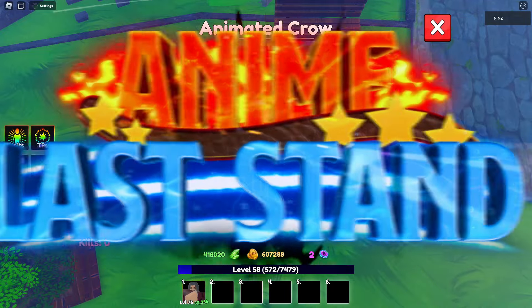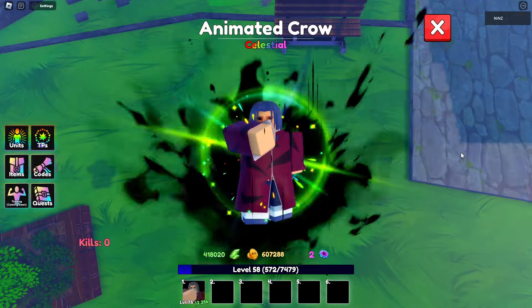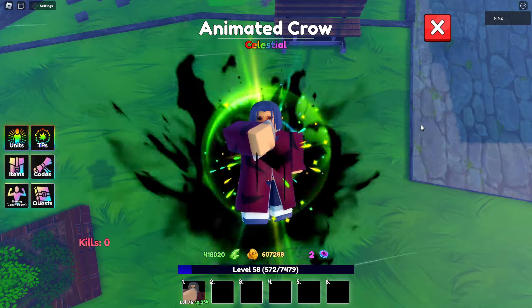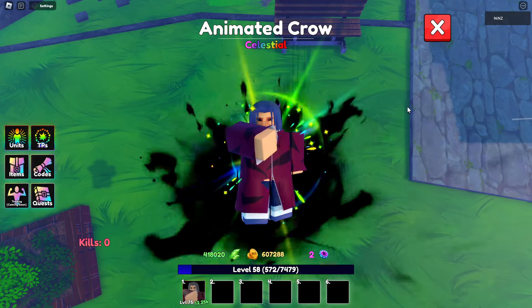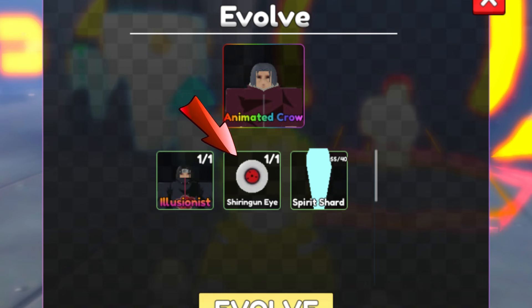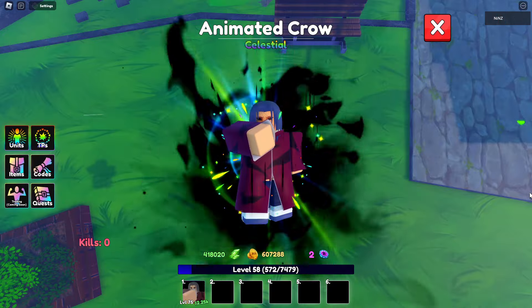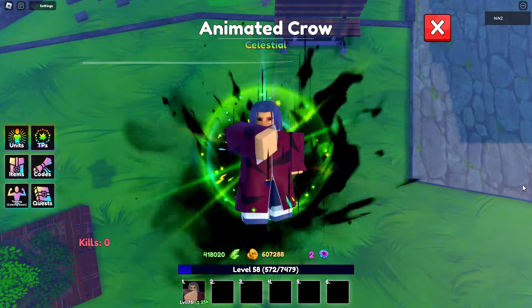Hey guys, I'm Nins and we're back in Anime Last. This time we already evolved our Illusionist into Animated Crow. All you need is to get Sharingan Eyes from the raid and Spirit Shard from the challenge. He is a demonic element, so let's go and showcase Animated Crow.